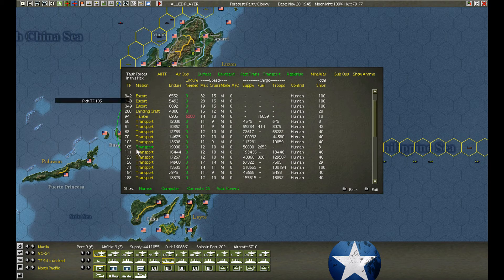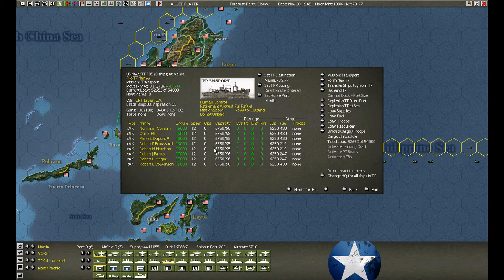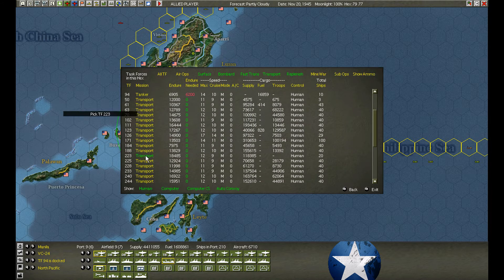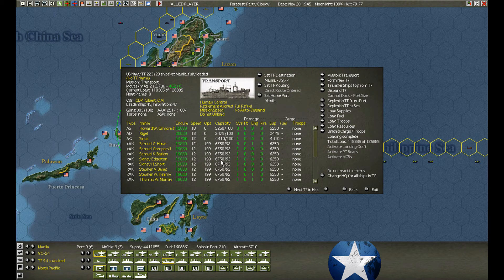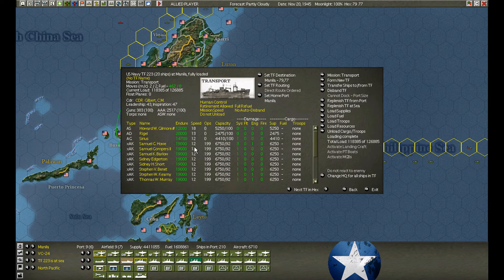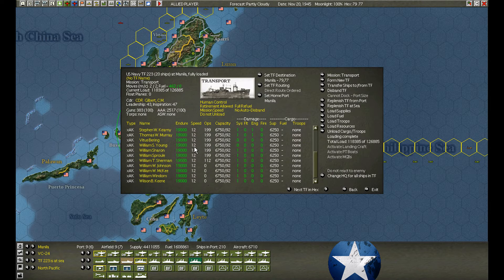Let's see any other transports that have arrived. They wasted their time refueling — no problem, disband them. We're taking them up to Kyushu. Here's another — these are loading, they're complete. Reload and refresh at sea. What the heck is this? These are all supplies.